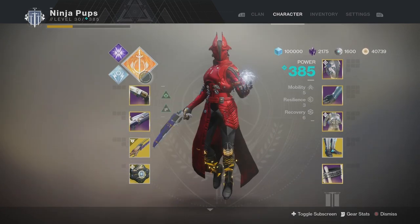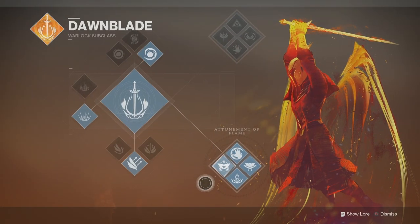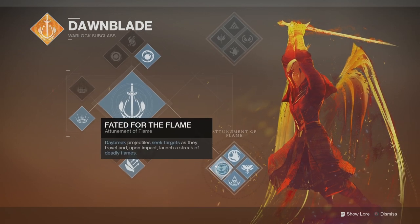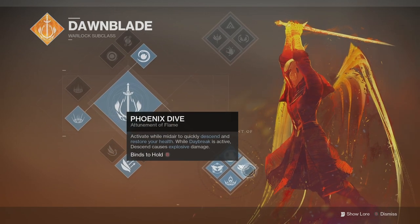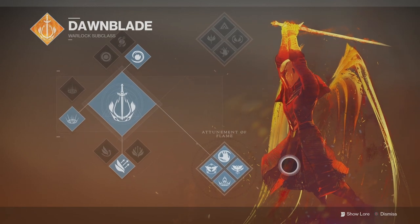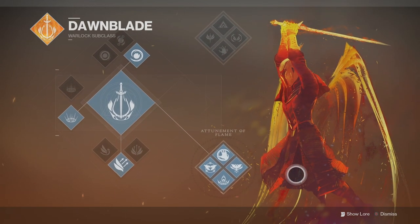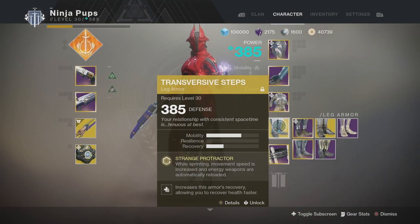I don't own a PC. Also disregard the mission timer — these clips are all from different runs that I'm using to show you how to complete each section. To start off, I like using Dawnblade for the Whisper mission in general, specifically Bottom Tree, but you can use any subclass. I also use Burst Glide for this. Transversive Steps are great for speedrunning, so make sure to put those on as well.